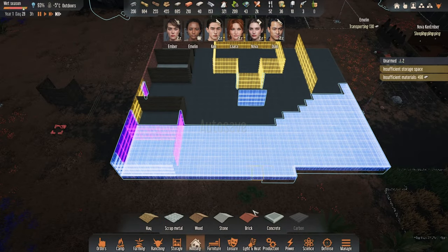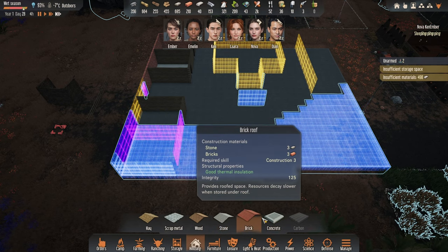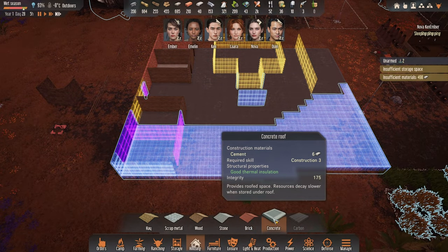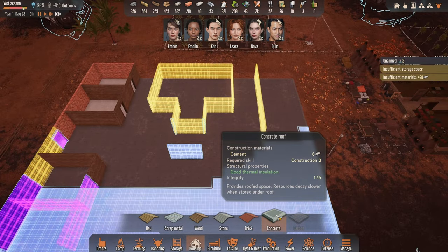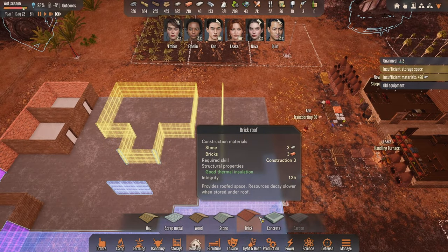Stone is medium for the roof. Concrete is better - integrity is a little bit lower but that's fine. I think we're going to go with the brick one. Concrete is going to look flat but this one isn't - it's three and three which will be better.